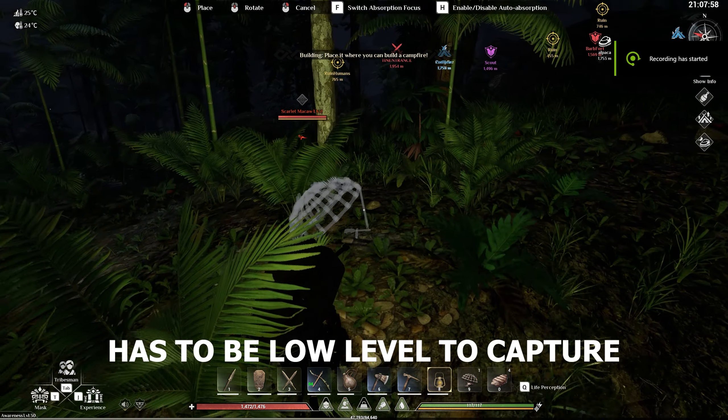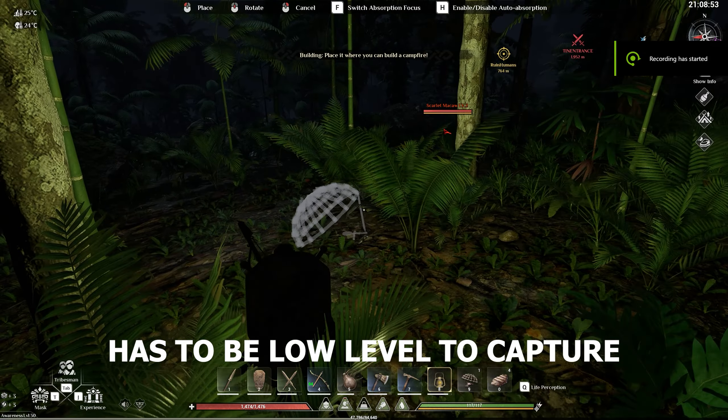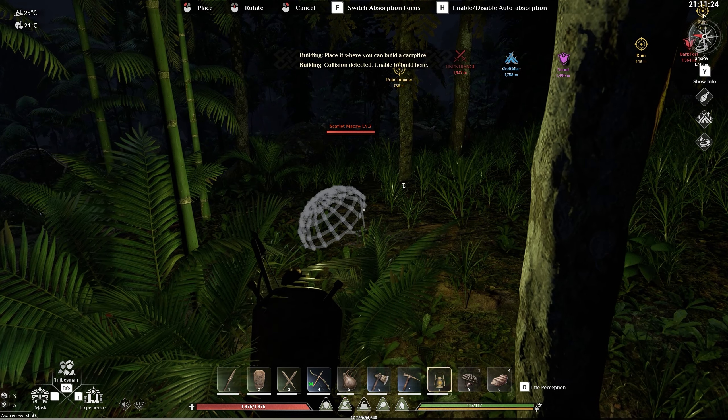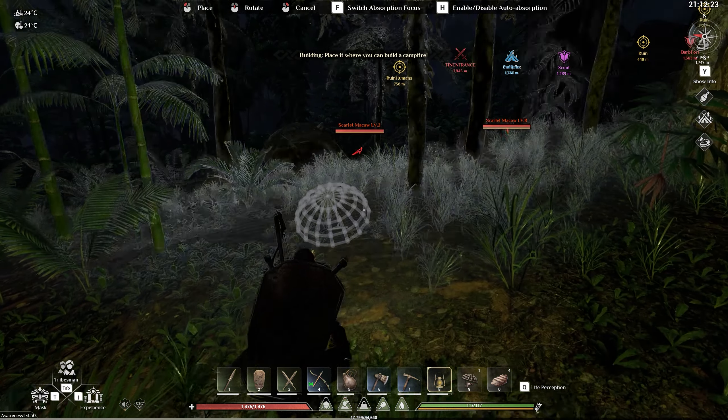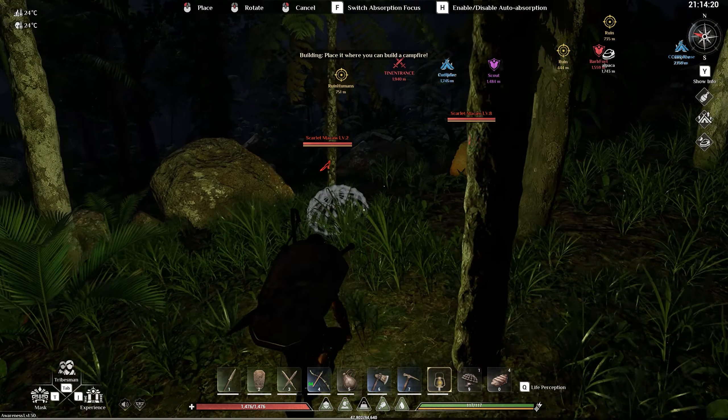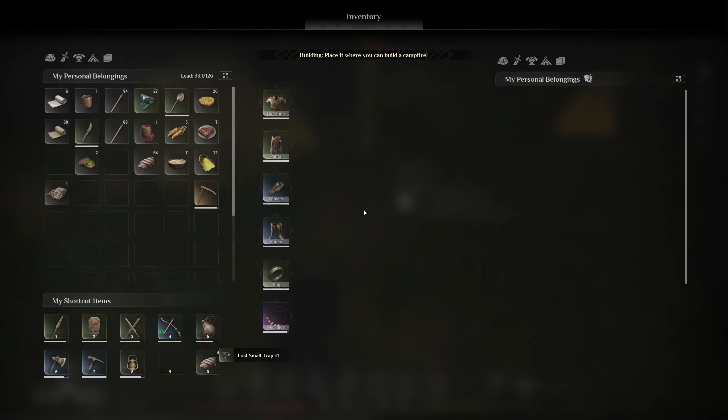Here you're seeing me place down a small trap away from this parrot. It has to be somewhere where you do not want to detect your sound. What you want to do is just get close enough by pressing Q and it'll highlight the targets. You will have to have this ability unlocked.